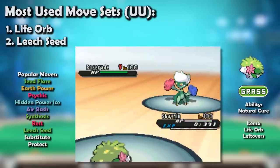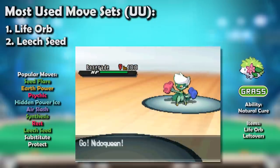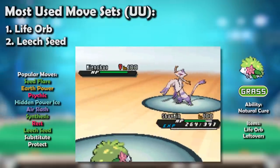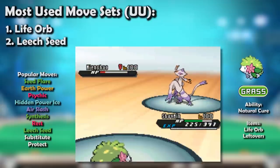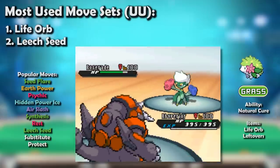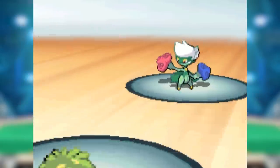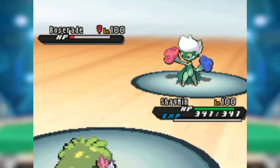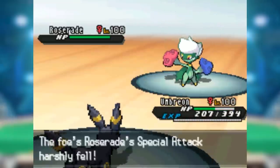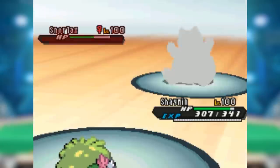It did have competition in the form of Roserade, who had Sleep Powder, both forms of Spikes, higher Special Attack, Sludge Bomb, and absorbed opposing Toxic Spikes. But not only was Shaymin not outclassed — it was absolutely excellent and arguably more viable than Roserade overall. Not absorbing Toxic Spikes wasn't a huge deal when it could team up with Nidoqueen or Qwilfish. It wasn't threatened with OHKOs against common attackers like Mienshao, Sharpedo, and Snorlax, meaning it could stay in against them and attack. It was also resistant to Ground instead of neutral, meaning it could safely switch in on Earthquakes from Rhyperior and Flygon instead of being torn apart by them. Unlike Roserade, Shaymin packed Psychic, slamming Crobat instead of being walled by it, and wasn't weak to Psychic — meaning it wasn't deathly afraid of Mew and Azelf.